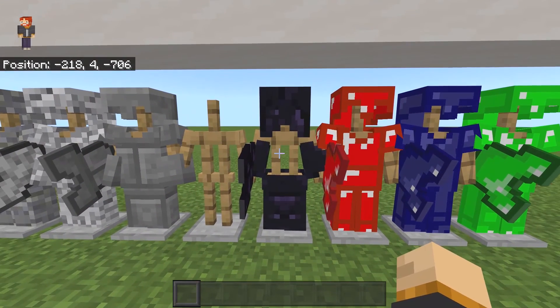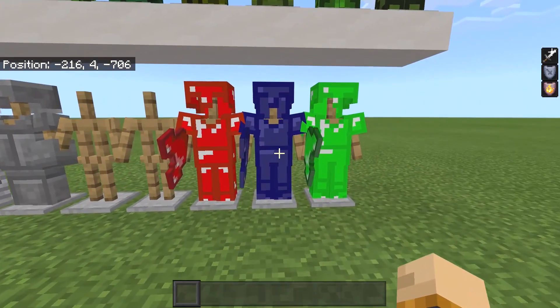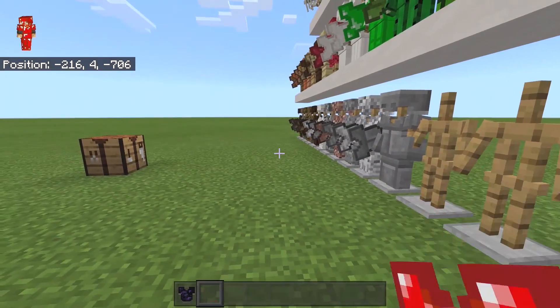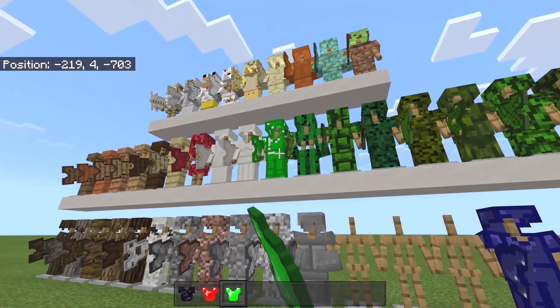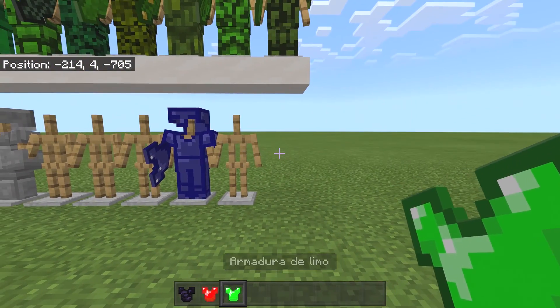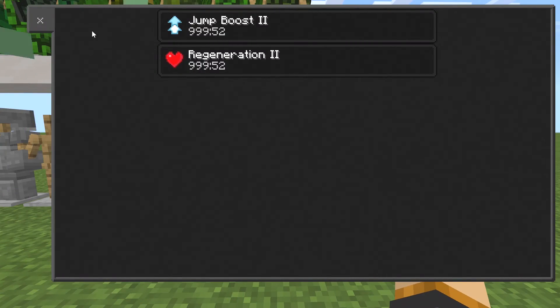The obsidian armor gives you strength, resistance, and fire resistance. The redstone armor gives you resistance and night vision. Then there's another one — I'm not entirely sure which block it is, but I think that one up there is the emerald one. This one gives you jump boost and regeneration.